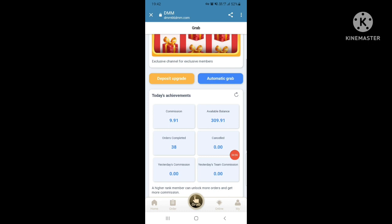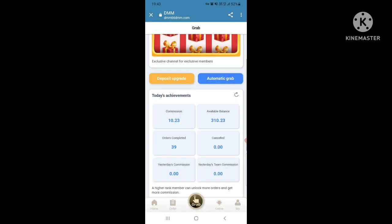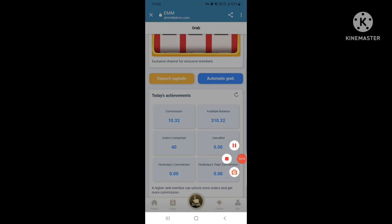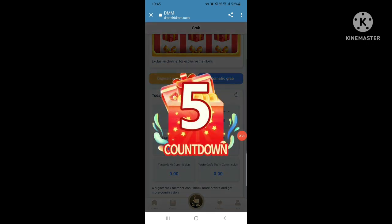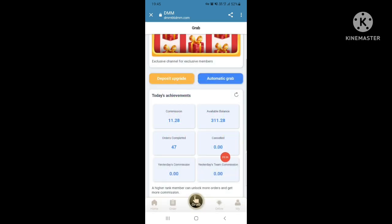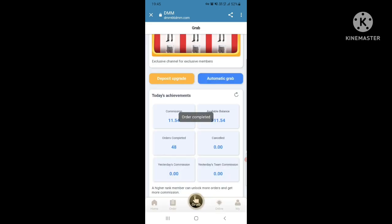This is the 39th order — exclusive channel for unsubmitted orders — commission is 10.23. The 40th order completed, commission is 10.32. The 47th order completed, commission is 11.28. This is the 48th order, commission is 11.54.